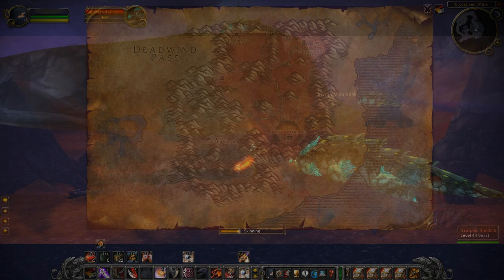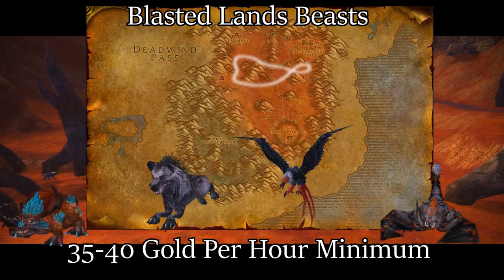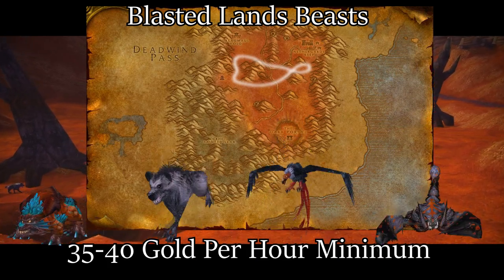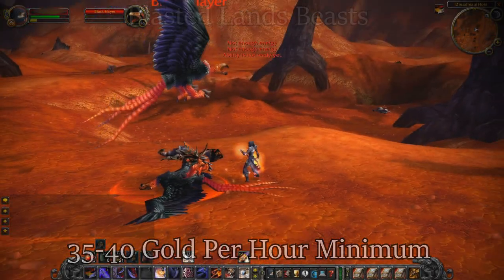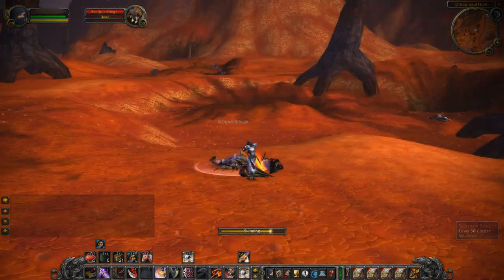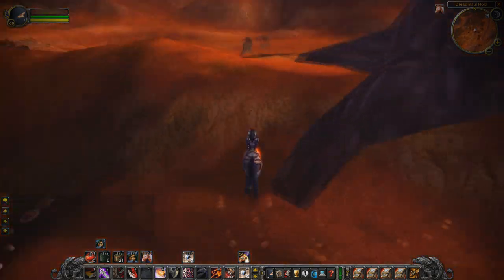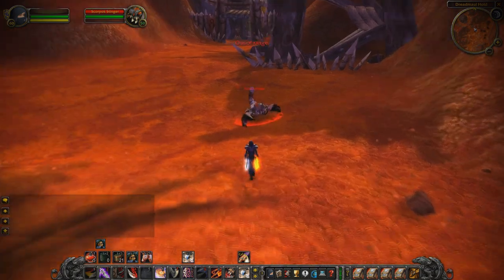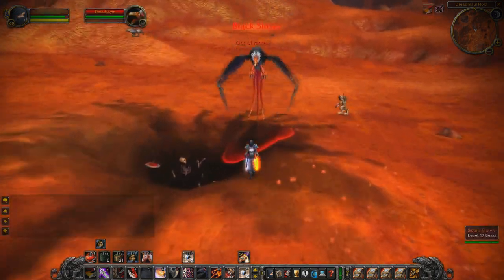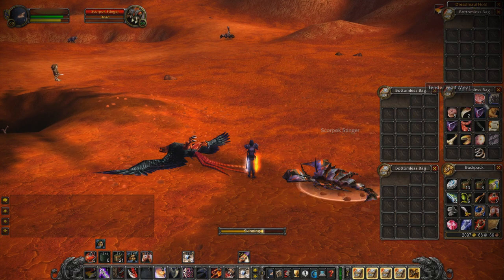Our next spot is in the northern area of the Blasted Lands. You're going to want to stay along the path I've drawn on the map, since it is a literal path surrounded by beasts you can farm. The cool thing about this farm is that since they're beasts, they yield a consistent drop of grays and white items you can vendor for a guaranteed amount, assuming there's no competition. If you have skinning and mining you'll have an advantage since almost everything here is skinnable and there are odd mining nodes in the area. You'll be farming four or five different mobs, and there's the occasional rare mob that may drop a green BoE item.